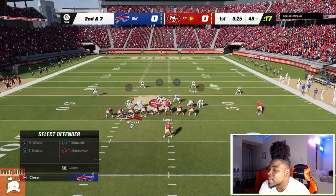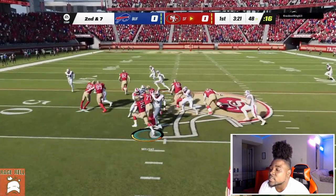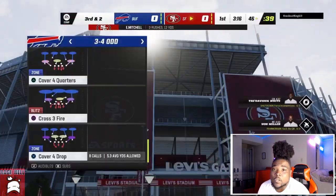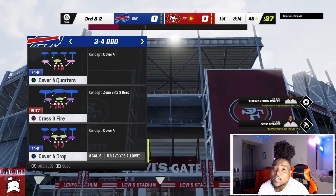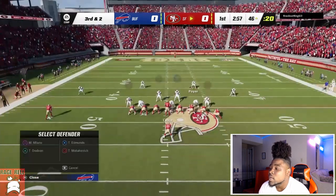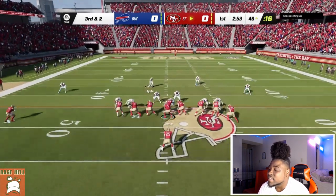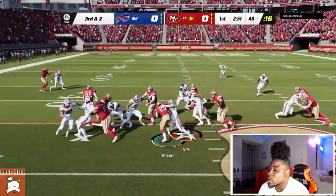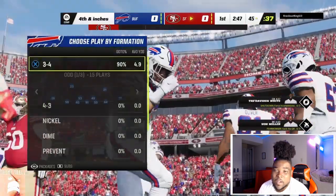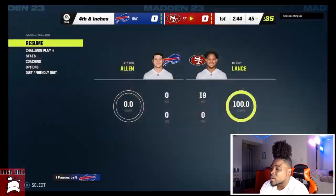Now I'm doing the same setup I showed you. Either I'll spread my d-line and pinch my linebackers, or I'll invert it — spread my linebackers and pinch my d-line. I interchange between those two setups. This time I decided to spread the d-line and pinch the linebackers. Some setups work better than others when I alternate between those two.